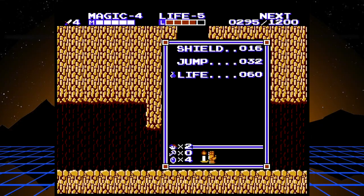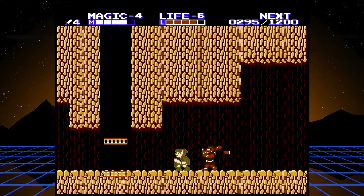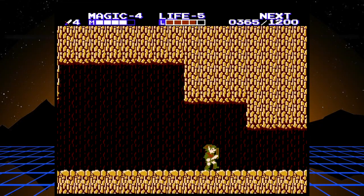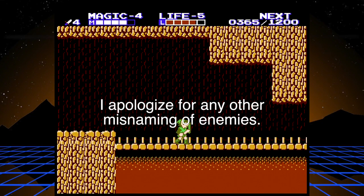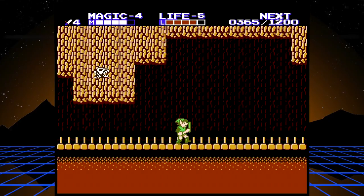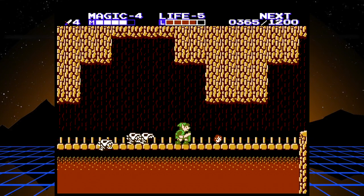Alright, here we go. This guy here — it's not too different from the other guys, the Darknuts. He's going to jump and attack in between his little axe slashes. And we're also going to come across some of those guys that look just like that but they're red, and they throw their axes. I'll show you the strategy for beating them as well.